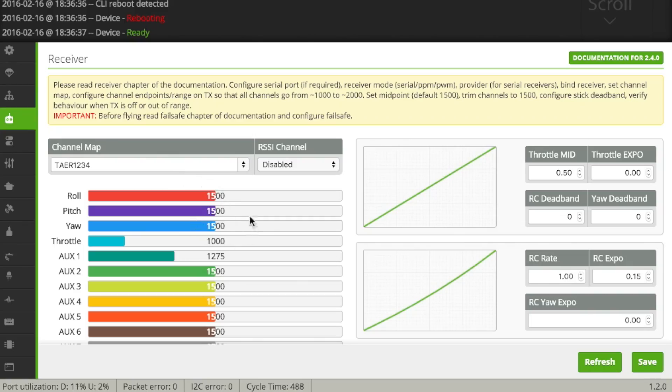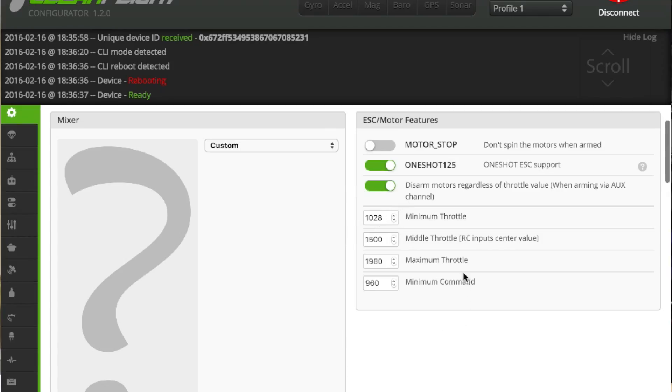I wouldn't go 1000 to 2000 because CleanFlight and everything else has issues if you go over 2000. And if you're not running SBUS — if you're running Turnigy, FrSky, which a lot of people do — if you look in your receiver tab, you can see all of your endpoints fluctuating. You don't want that to happen. My best suggestion would be go 1020 on the low side and 1980 on the high side. That gives you 20 microseconds on each side. So set your throttle in your configuration tab from 1020 to 1980, 20 on the low, 20 on the high.